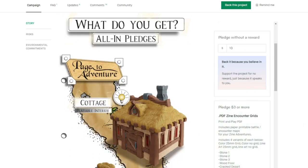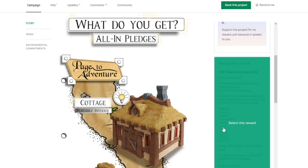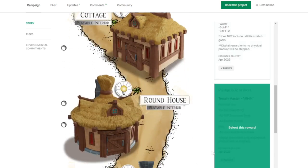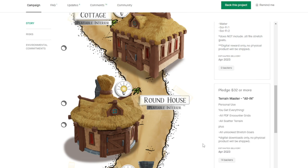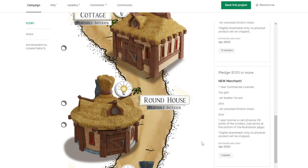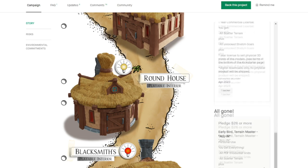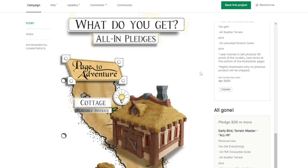The pledges are relatively easy. You have a $3 pledge just to get the PDFs of the maps. Further down there is really only one other pledge, and that is the $32 all-in that's going to give you everything, including the maps. And then obviously if you are a merchant, there is a merchant pledge. There was an initial early bird at $26, so you would have saved $6. But overall I think even at $32, this is going to be a pretty good deal.